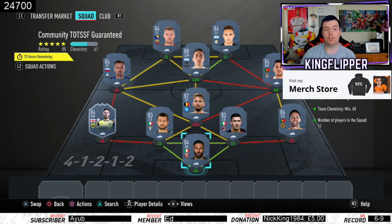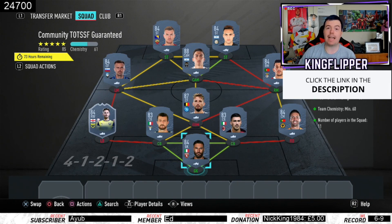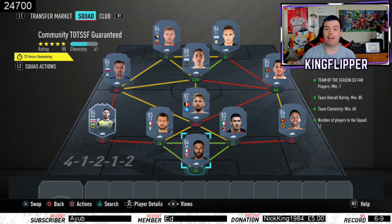These are Futbin prices at the time of doing this SBC — literally 10 minutes after it came out, so bear that in mind. Futbin prices are normally all over the shop when these SBCs drop. There are also a lot of SBCs out tonight, and bids and snipes will always be cheaper, so just know the prices are all over the place.